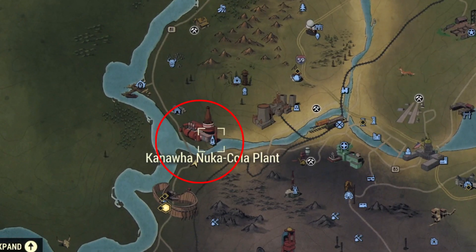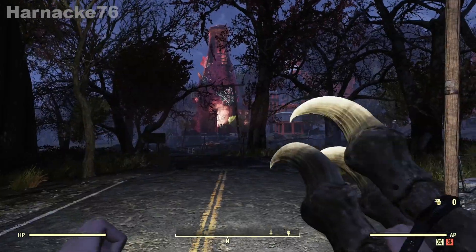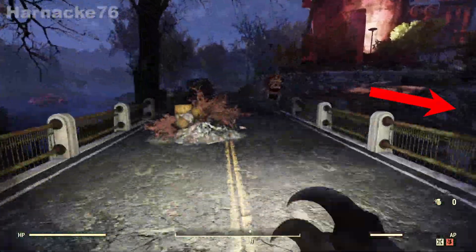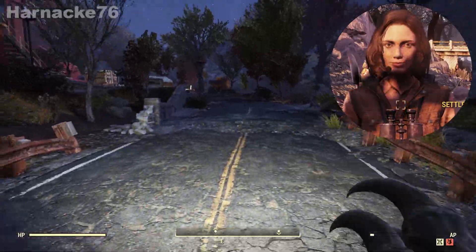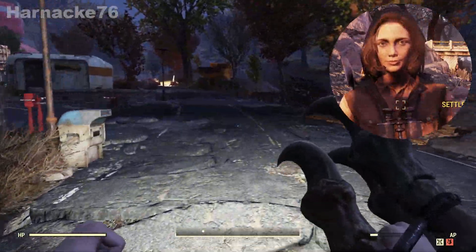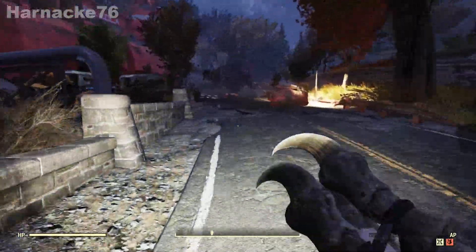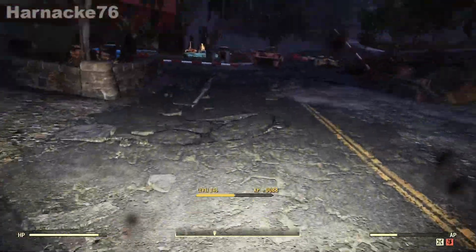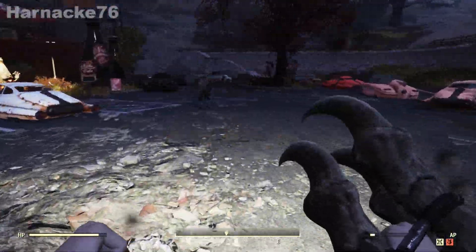The next location is the Kanawa Nuka-Cola plant. Starting at the spawn point, we're going to follow the road all the way along the front of the Nuka-Cola plant. As a side note, while I was here in this ditch to the right I found the settler wanderer, who is one of the allies that you can have at your camp. As I've mentioned in a previous video, this is one of the places that is a reliable spot for spawning her, so if you're looking for the settler wanderer this is a good place to try — just keep jumping servers until she spawns.